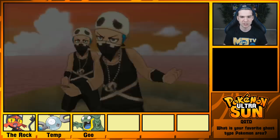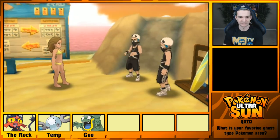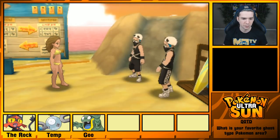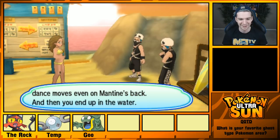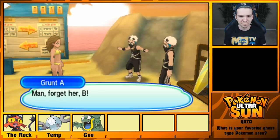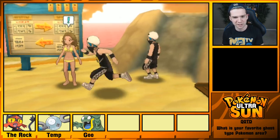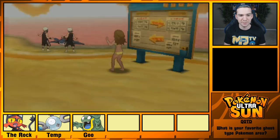Team Skull on the beach! 'Team Skull, you know you guys can't ride here.' 'What's up with that? We look like kids to you or something?' The real reason is you're criminals. 'The real reason is every time you try it, you keep up those ridiculous dance moves even on Mantine's back, and then you end up in the water.' 'You want us to stop dancin'? That's our identity, yo — that's all we got!' 'We're Team Skull, no one can stop us from reacting hard-headed.' 'Somebody please help these numbskulls away from my Mantine!'